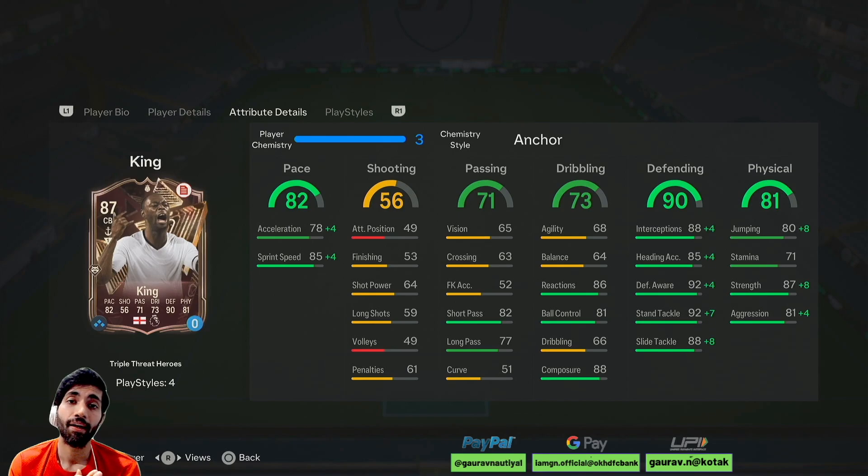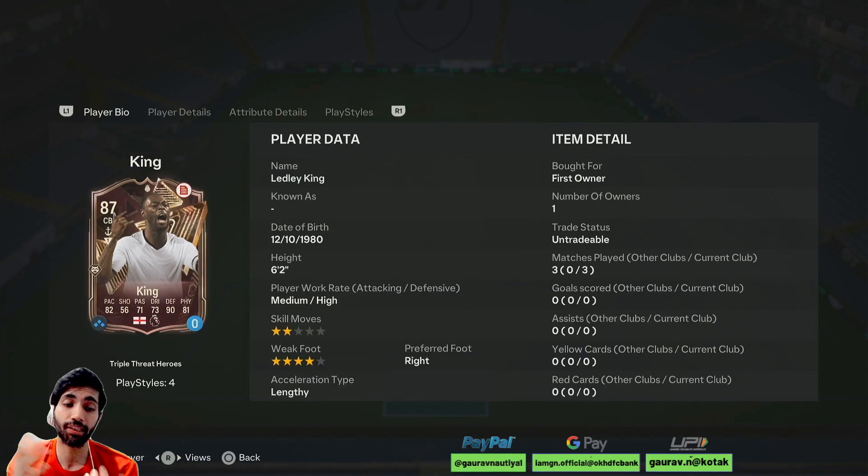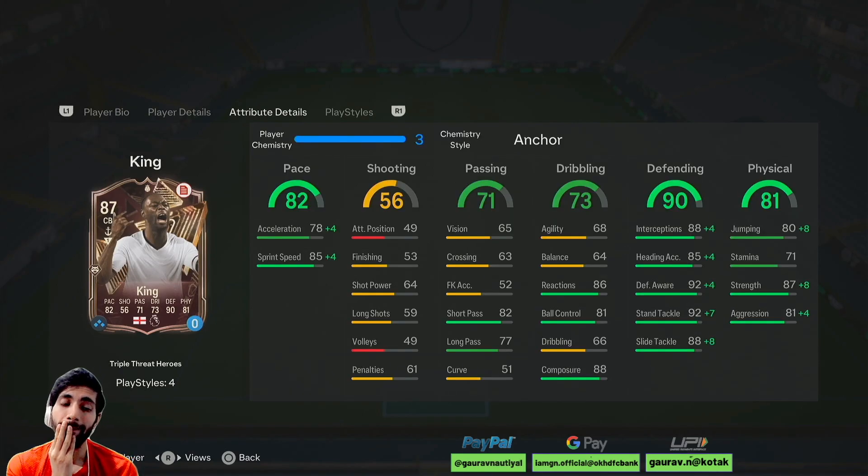But if you give him a shadow, the jump won't increase. If someone spams crosses, he will lose the headers because the jump is 80, which is too low. His height is also only 6'2" — not 6'4" or 6'5" — so he might struggle with headers. This card is a hit and miss; it depends on the opponent you are facing. If someone is a cross spammer and you've given him a shadow, you will be doomed. But if you are using an anchor and someone uses through passes a lot, this guy will struggle because he doesn't have the intercept rate.